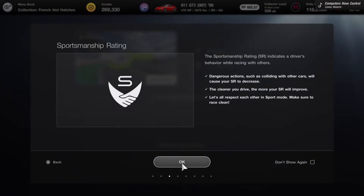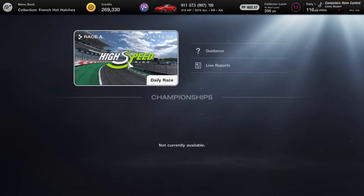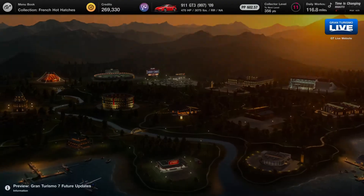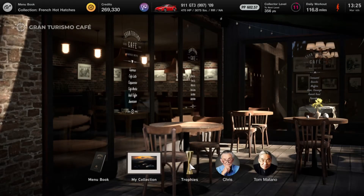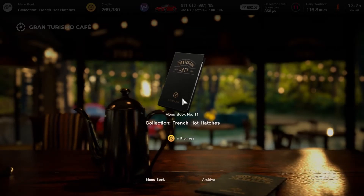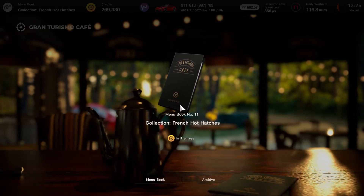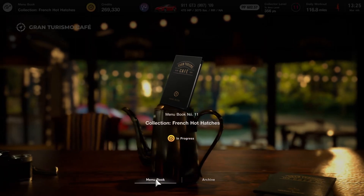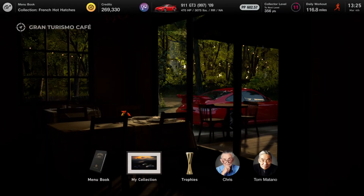You're gonna go back to your Cafe, and when you get to the Cafe you just want to make sure you go to Menu Book. Once you complete all the menu books up to Menu Book number 10 — so you just have to complete Menu Book number 9 — it will unlock multiplayer for you.